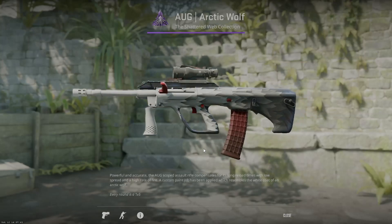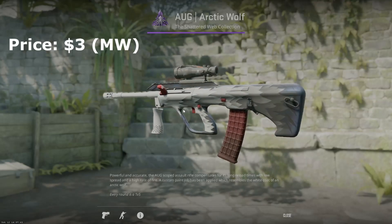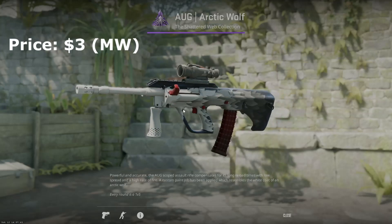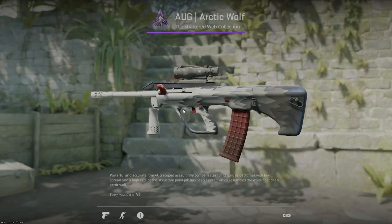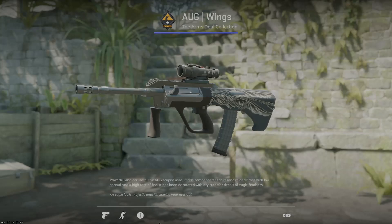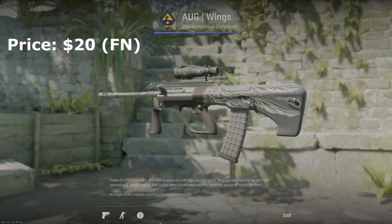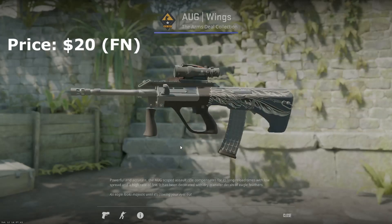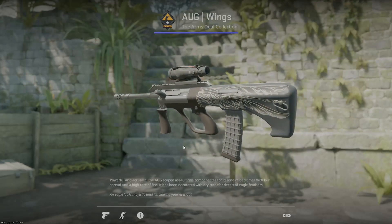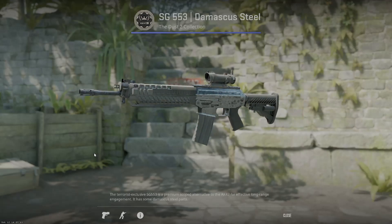For the AUG, the first option is the more budget AUG arctic wolf — I actually really like the arctic wolf skins, I just wish there wasn't that red accent. It runs you three to five bucks and is a good option for a gun I don't really use as much now that you can run both the A4 and M4A1-S. If you are an AUG user, it's a pretty good skin for a reasonable price. Your more expensive option is the AUG wings — an OG skin from the original Arms Deal collection. It was a lot more black and white in CSGO but the lighting makes it look gray and bluish in CS2. It'll run you around $20 and is a really cool pick for AUG enjoyers.